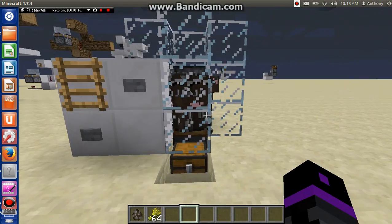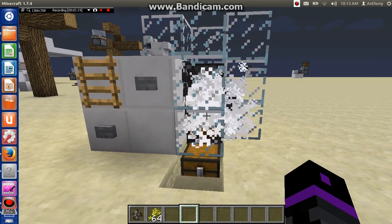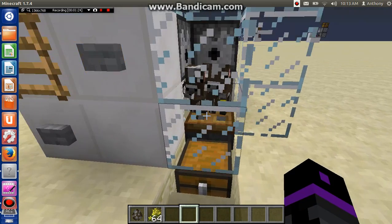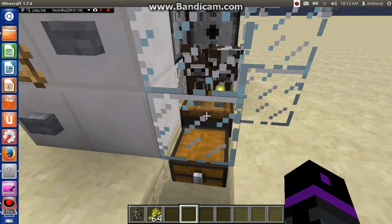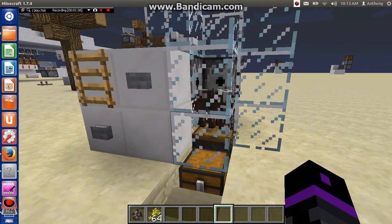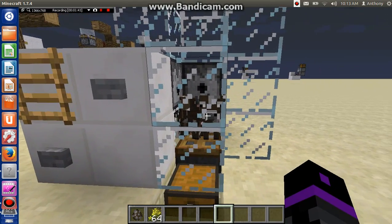And now I could just cook them. So now they all died, and the babies are still there because they're still small enough to fit under a block. So as you can see, it's all collecting here and you actually get cooked steak — that's pretty good. And if you stand over here, you could get XP orbs and everything. So yeah, I'm going to show you how to build this.